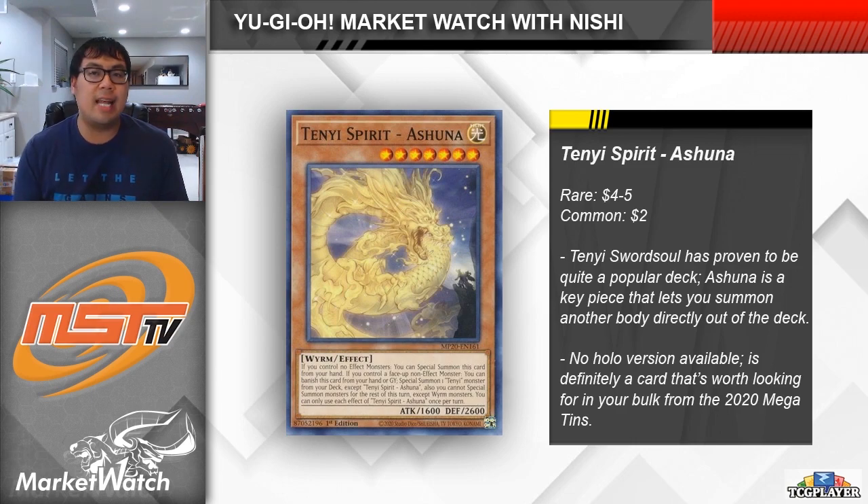While we're looking at Sword Soul cards, Tenyi Sword Soul is an extremely popular variant of the strategy, making use of cards from the Tenyi archetype. The engine is really cool — you can special summon them when you have no effect monsters on the field, so they allow you to get bodies out early without burning your normal summon, and they also have graveyard effects as well. There are also non-effect monsters that can be used for the effects of cards like Mo Yi, Qi Shao, and Long Yuan. Ashuna is an important one because while it's in your graveyard, you can banish it to special summon another Tenyi monster directly out of your deck, which could be Vishuda or Edhara, at the cost of locking you into non-effects for the rest of the turn. If you are playing the Tenyi package, it's definitely something that you'll want to have access to, and Ashuna is the one they play at 3 — though obviously you're not going to be playing it if you're running the pure version of the strategy.